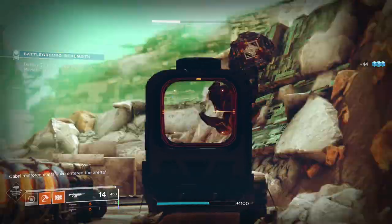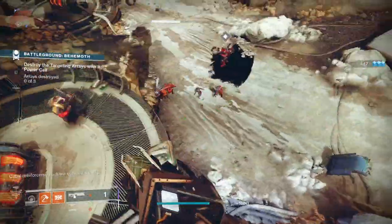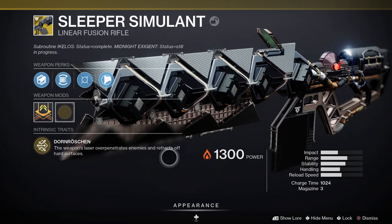Once you've got all the materials, head back to the Monument to Lost Lights in the Tower and purchase the Sleeper Simulant. Congratulations — you've now got one of the most powerful weapons in the game. Sleeper Simulant is an exotic power linear fusion rifle.